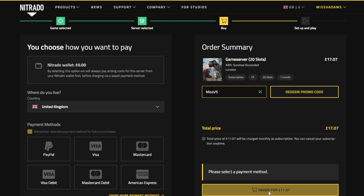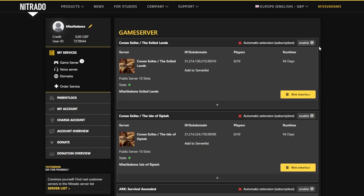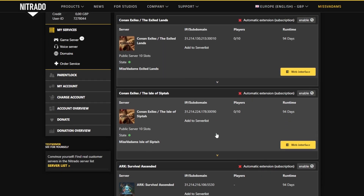Once we're done, select the payment method and hit order. Once that is done, we are ready to start setting our server up. To do that, go to the top right-hand side to where your account name is and go to My Services. This is a list of all the servers you are currently running.